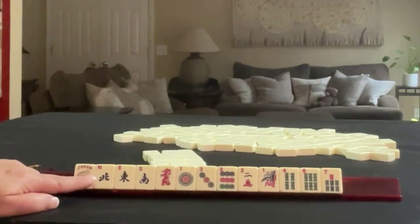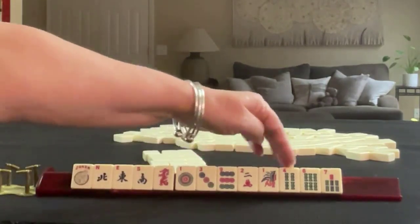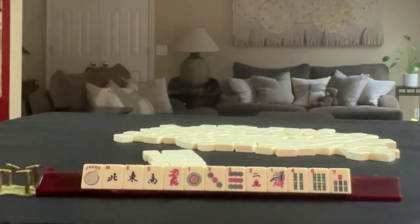We have a joker — almost noose — a red dragon. One, three, nine in dots. A two crack. One, four, six, seven in bams. If these were your tiles, what would you focus on, and what would be your first pass?